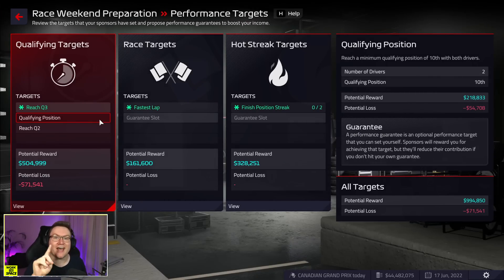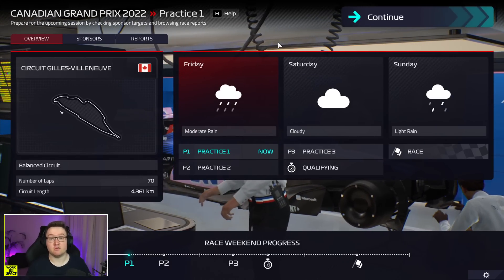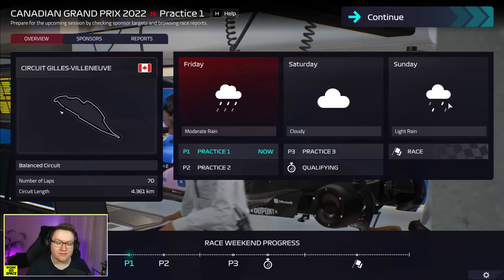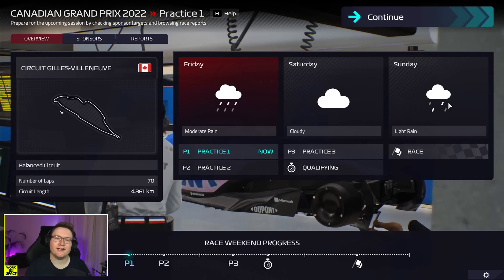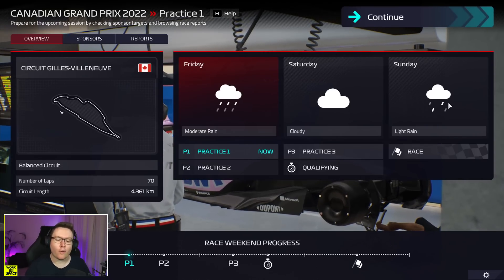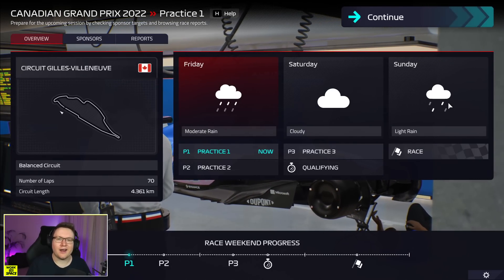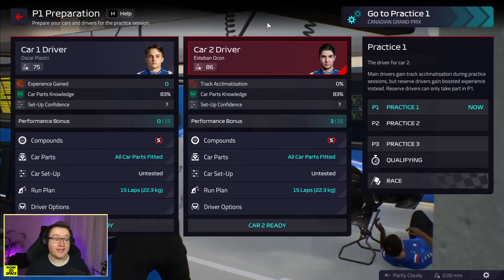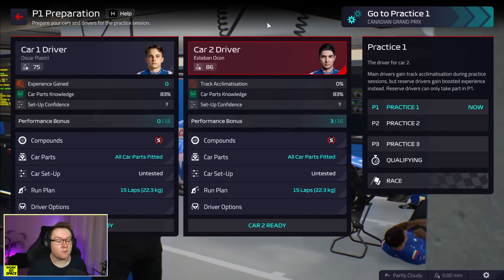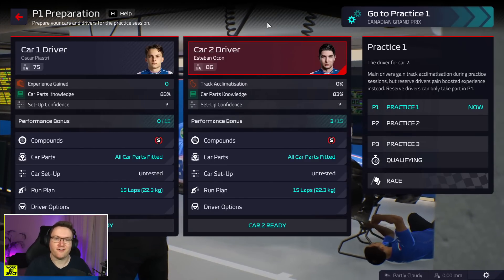For qualifying, I'm keeping it simple — two cars in the top 10 is very much the aim. The weather forecast shows moderate rain for the first two practice sessions on Friday. For Sunday's race: light rain. I'd almost rather it just rain heavily so I know which tyres to go on. I always feel like when you see light rain as the forecast you have to worry more. We're sticking Piastri in Alonso's seat because he needs the experience.